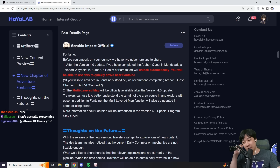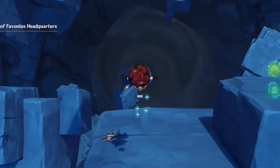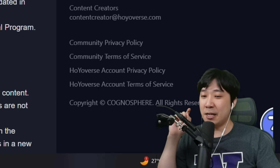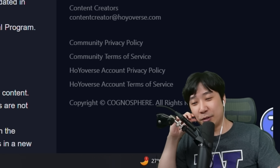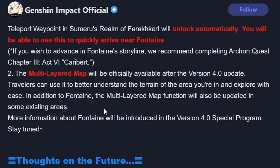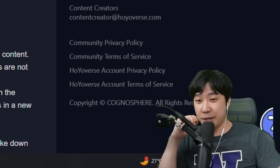I'm really looking forward to that. But do you guys remember exploring the Chasm? I was really frustrated jumping off cliffs and falling down an endless hole for like 15 seconds, getting scared. I really hope they don't make me swim under a hole. In addition to Fontaine, the multi-layered map function will also be updated in some existing areas, like the Chasm.